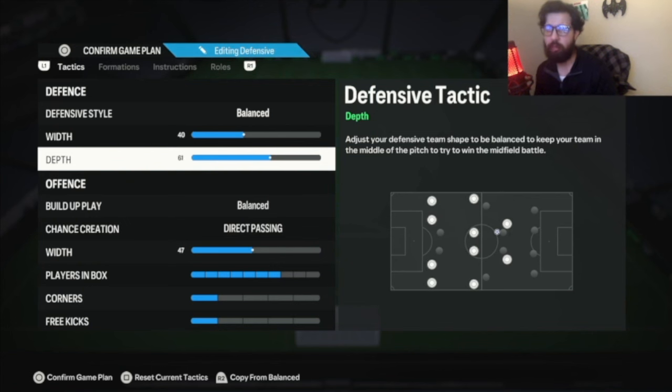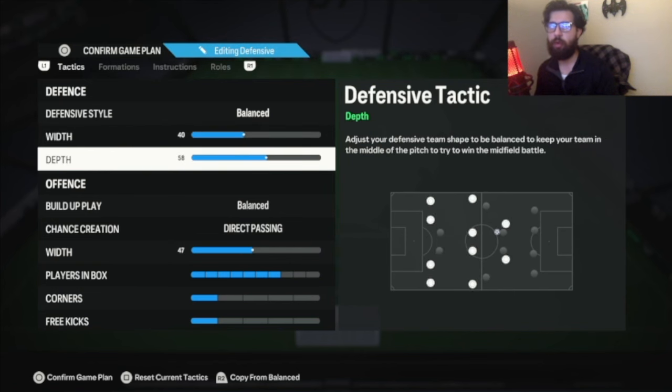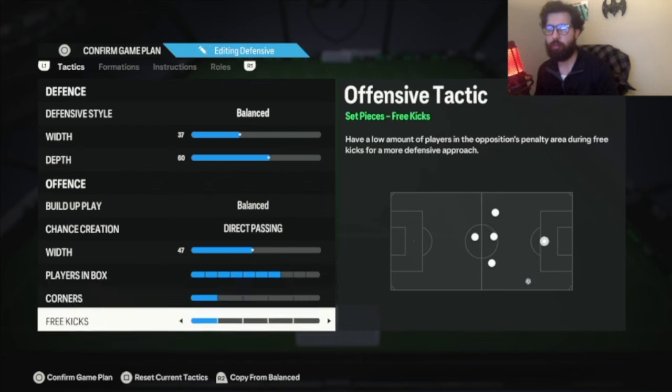But if you don't like it, by all means you can do 71 depth for the manual press. This setting applies to all three formations, so I'm going into detail here and won't need to repeat it. If you're on old gen and don't like 60 depth, you can go to 57 or 55. If you're on new gen and don't like 63, drop it to 60 and leave it there. Balance direct passing on both with 47. Players in the box: 7. Corners and free kicks: 1-0-1.